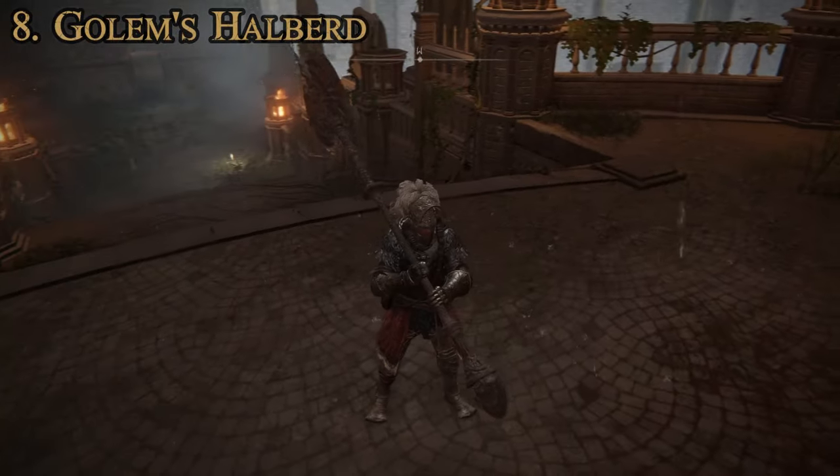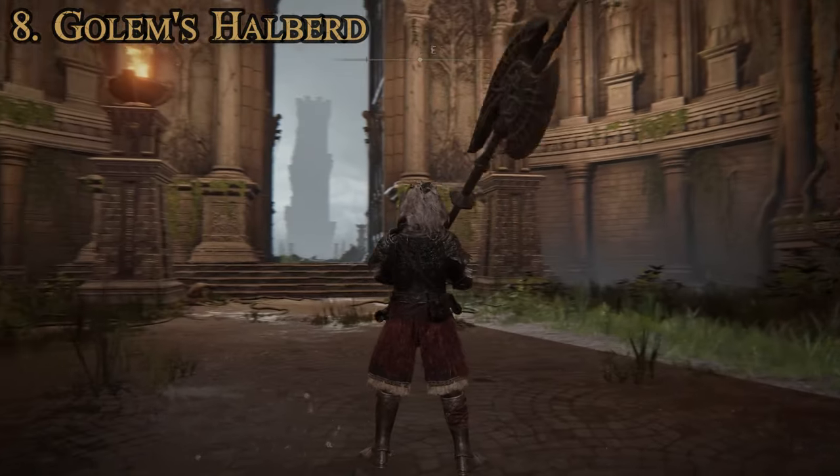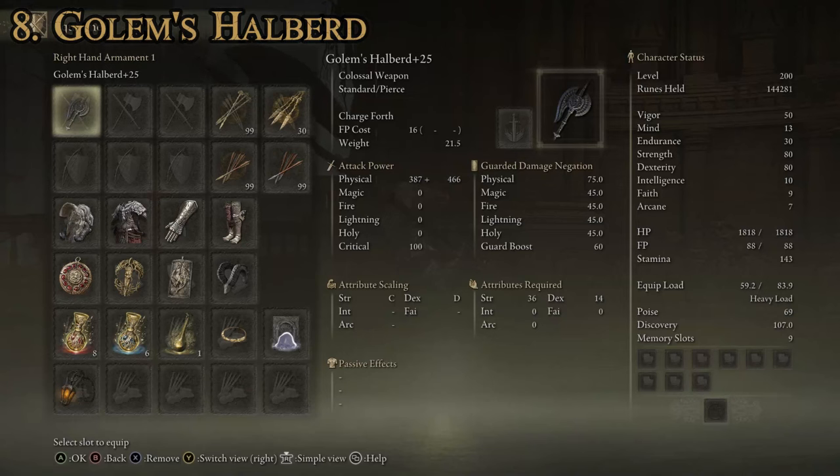At number 8, we have the Golem's Halberd, which you can see we're using here. Despite being called a halberd, it is in fact part of the colossal weapons category. As far as attributes required to use this one: 36 strength, 14 dexterity. This one is going to have a C rating for strength scaling and a D rating for dexterity scaling. Our attack power on the Golem's Halberd is 853 — decently higher than both the Duelist's Great Axe and the Rotten Great Axe.